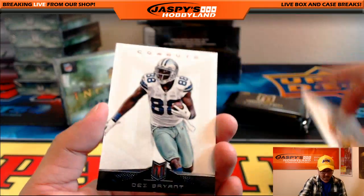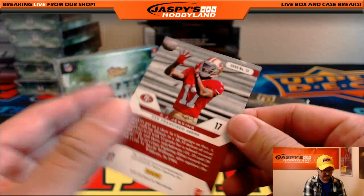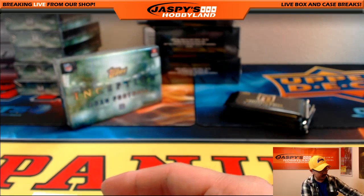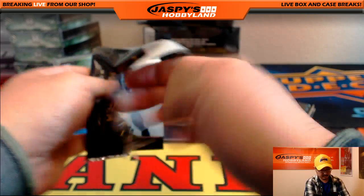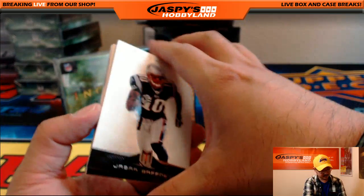Troy Polamalu, Dez Bryant, and Preferred Picks — AJ Jenkins relic for the Niners. 32 out of $0.99. Another one for Brandon Parrott and the NFC West. Only $40 for a random division, folks — that's about four teams. That's pretty solid.